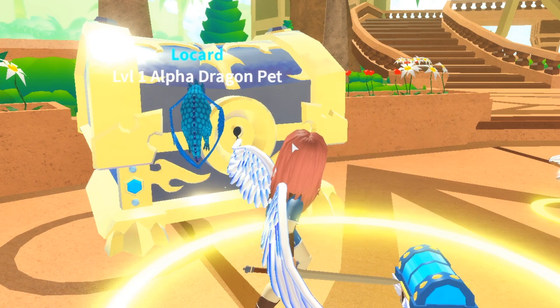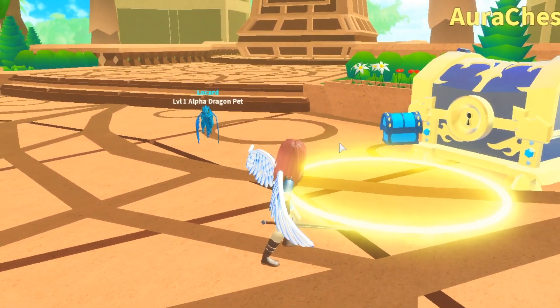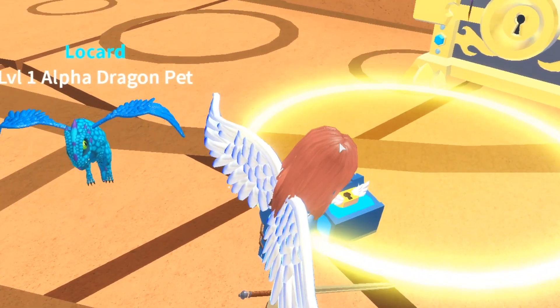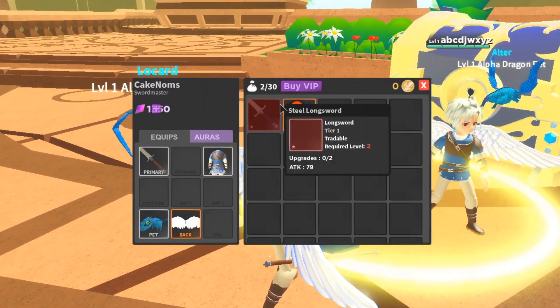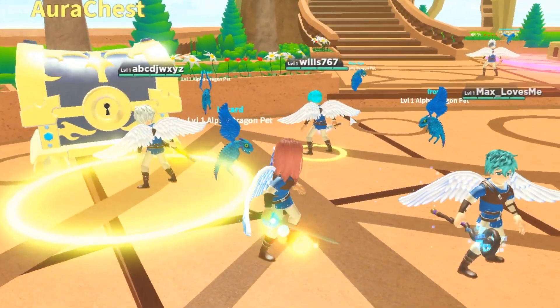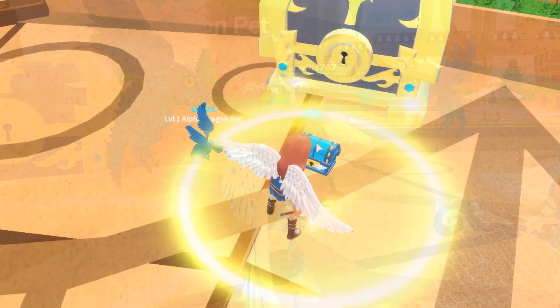Let's see what I'm going to get. Wait, what is that? No way! It's a tier 5 item — it's Bubble Trouble! This aura is so cool, let's equip it. Check this out guys, I have Bubble Trouble right now on my sword. That's so cool.